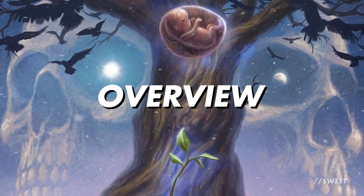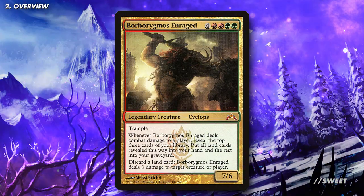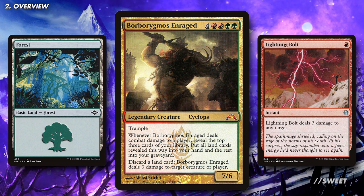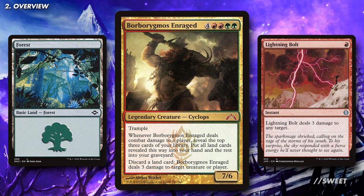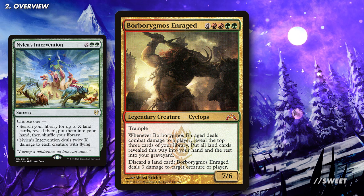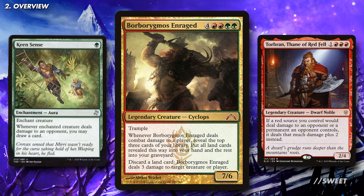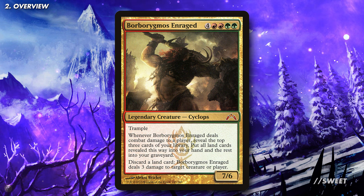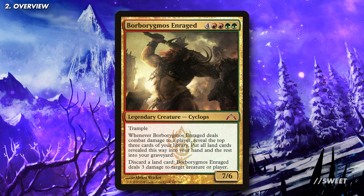Bobby is one of my favourite commanders of all time. That ability to turn any lands in our hands into 3 damage to any target at instant speed is a ton of fun, and it means you can really mess with your opponents. We're going to be weaponising that damage as much as possible. We'll be running cards that get lands into our hand, cards that increase the damage, and cards that draw us cards when we do deal that damage. We're basically trying to turn Borborygmus into a machine gun that can take out all of our opponents.